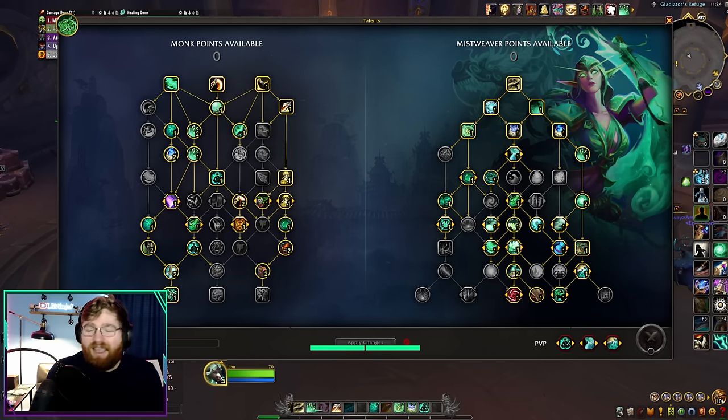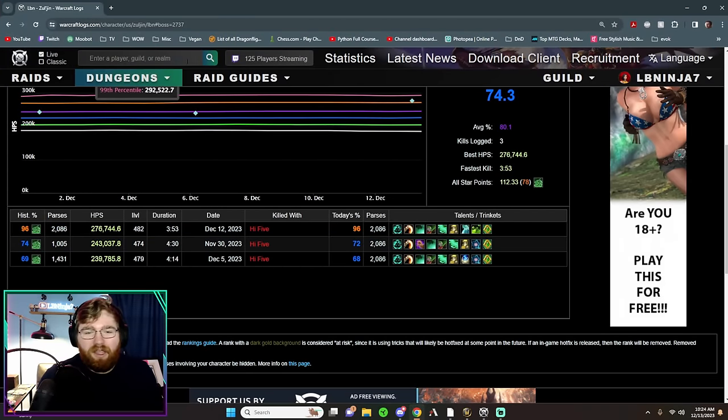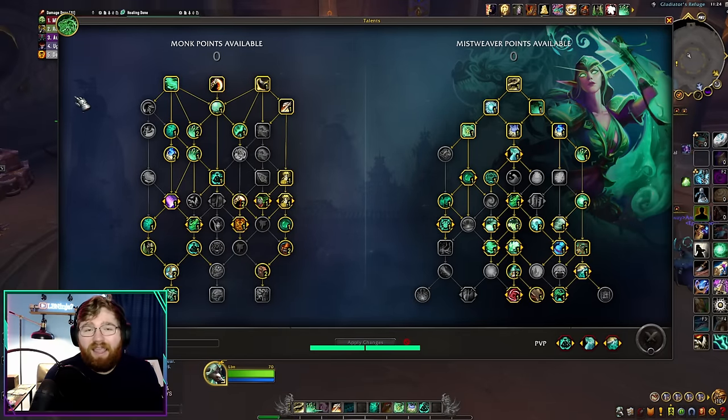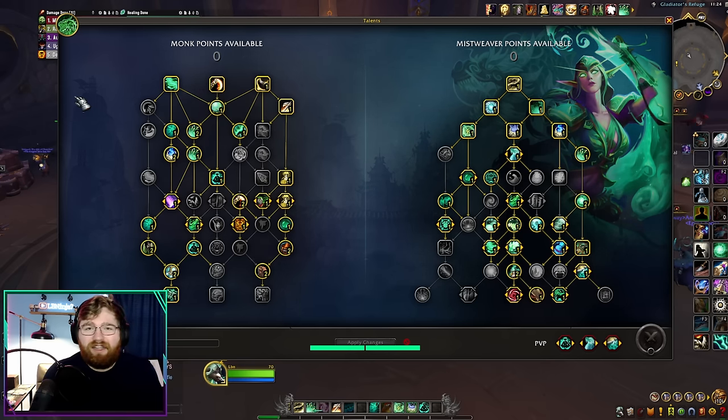This build has been taking over Mistweaver recently, and for good reason. Ever since I picked it up, my logs have gone up — the potential of this build is through the roof. I guarantee you this build is a lot easier than the other two. The other two builds we've covered are the Chiji build — a great beginner's, heroic, and normal raiding build — and then the Yulon ramp, which is what we transferred into 10.2 from last tier. It's a very powerful build, but it does get outscaled by this build now due to some changes.